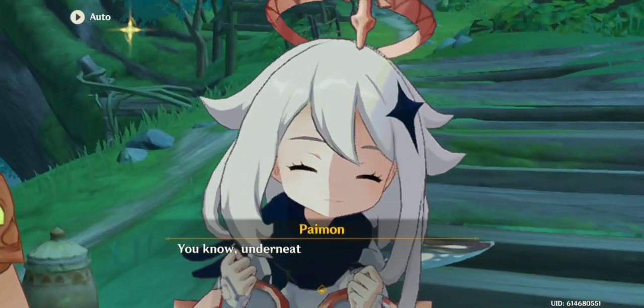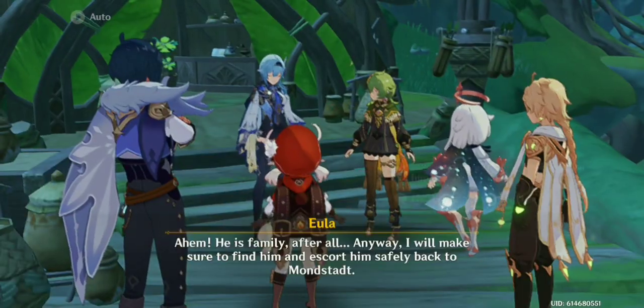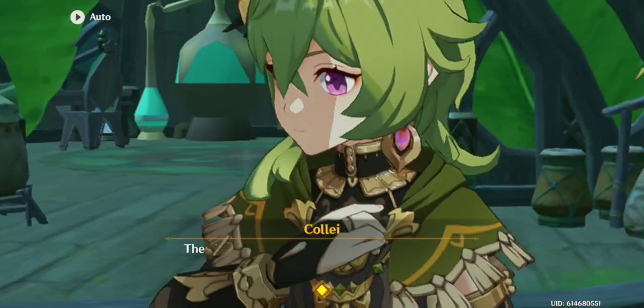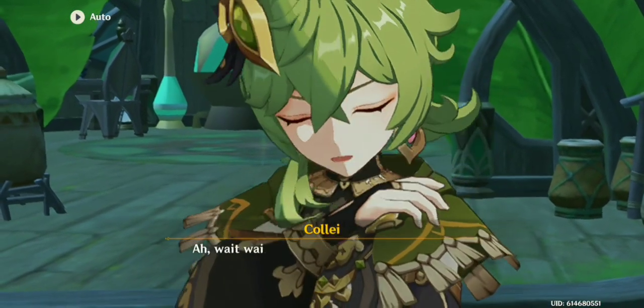It seems like Eula's actually looking for her cousin. So Eula is the blue-haired one and Kale is the green-haired one. I kind of already have an understanding of what we're going to do, but you gotta wait to see what surprises they pull.